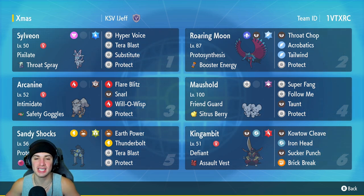The first Pokemon we are rocking with for today's team preview is Sylveon. Sylveon's stats are great all around — great special attacker with decent bulk. This one has Pixilate and the Throat Spray as its item, with Hyper Voice, Tera Blast, Substitute, and Protect. Can't really go wrong with this move set.